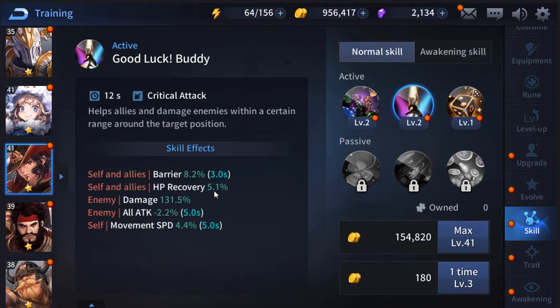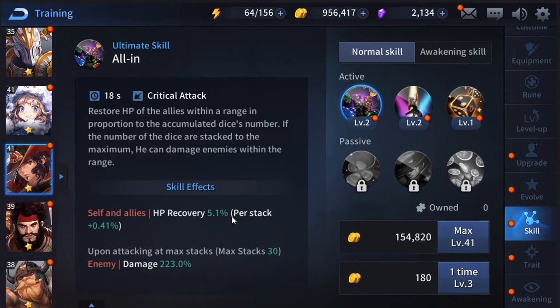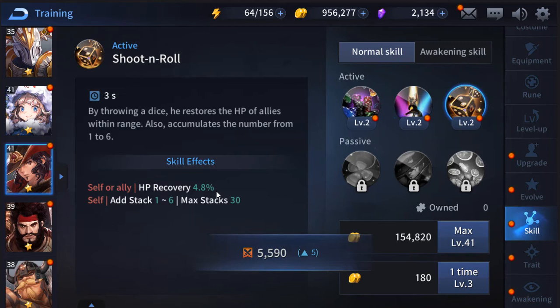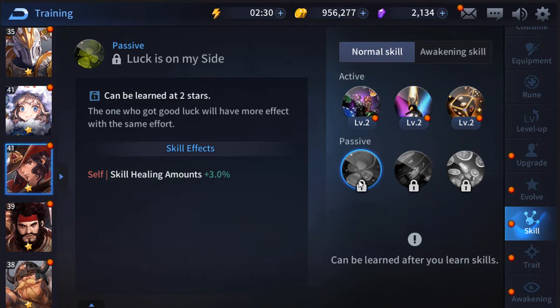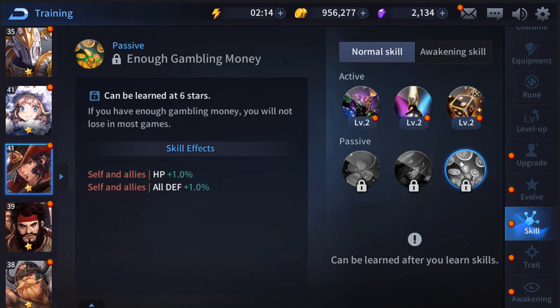His last skill is 'Shoot and Roll' with a three-second cooldown — by throwing a dice he restores HP of allies within range and accumulates a number from one to six. This is the move that adds stacks, so you should use it multiple times before popping his ultimate, because more stacks means more HP healed and a chance to damage enemies. His passives increase skill healing amount, boost defense for crit damage and physical defense, and boost everyone's HP and defense.